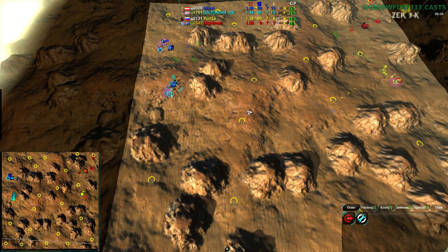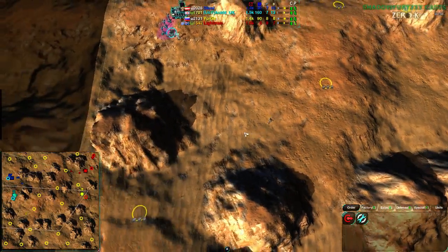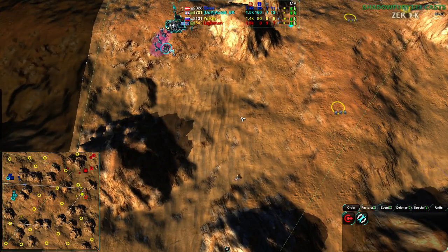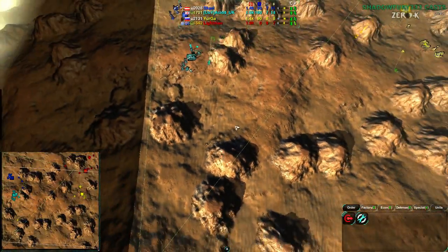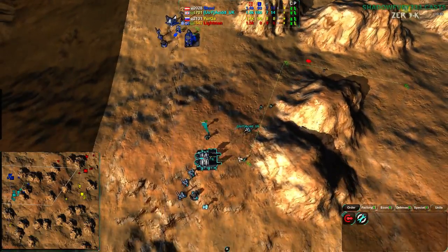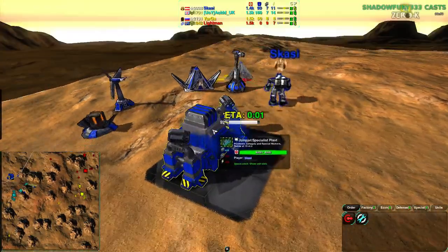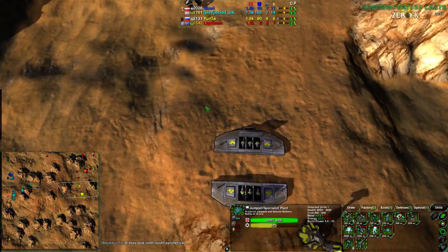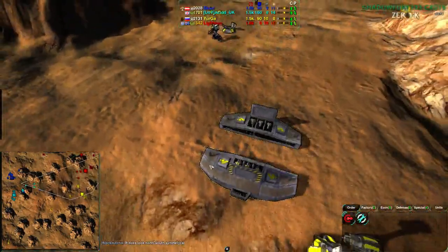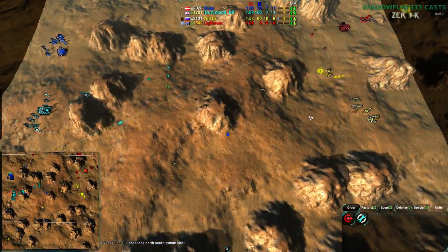I really recommend having a look at Brazilian Battlefield. It's a prettier version of this, but with trees, which for Zero-K might not work. Maybe you can do a game sometime on that map. Anyway, Acid is going for Cloakibot Factory, Skazi is going for Jump Jet Factory, Yurga going for Hovercraft again, and Lightman is going for Cloakibot.